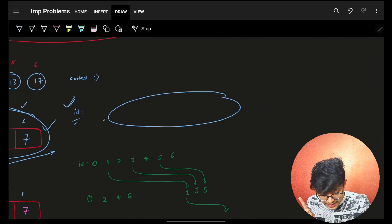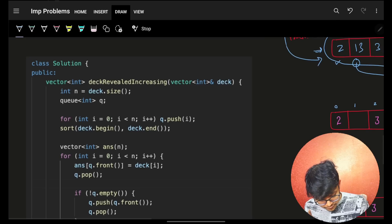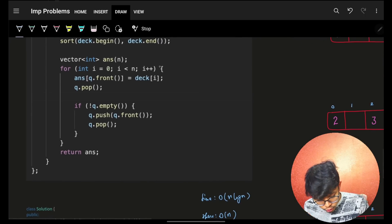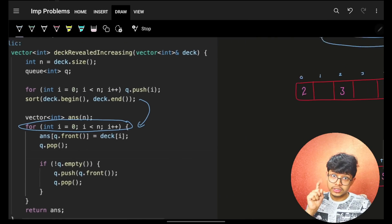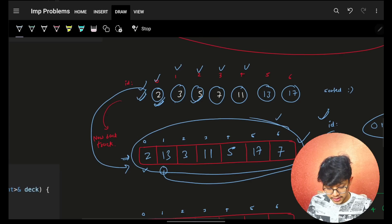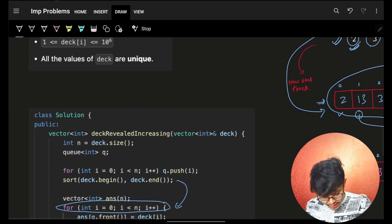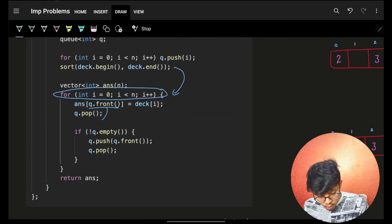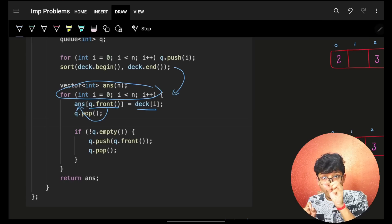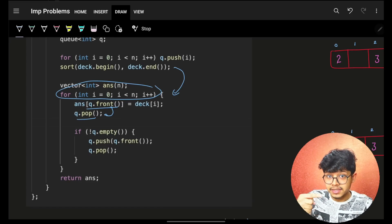Now coming to the code — it's very simple. First, I made a queue of indexes: 0, 1, 2, 3, 4, 5, and 6. I also sorted my question array which is the deck. So firstly, sort the deck, and push all the indexes into the queue. Once pushed, iterate over all sorted values — I know each sorted value should be placed somewhere. At what index it goes is decided by the front of the queue. Use the front of the queue to decide at what index to put each element in the answer array.